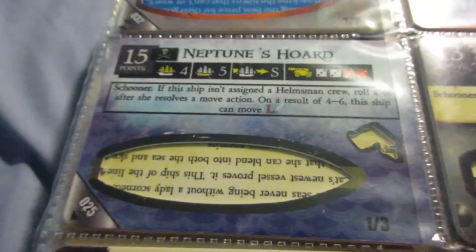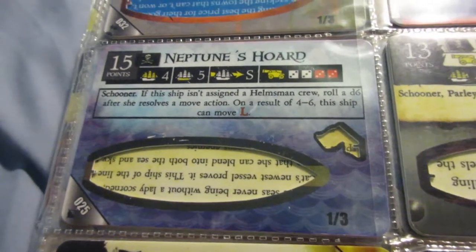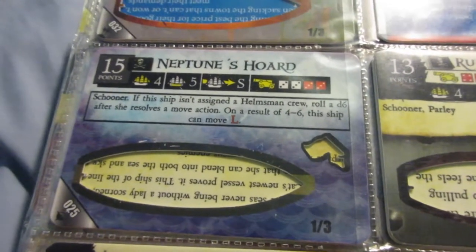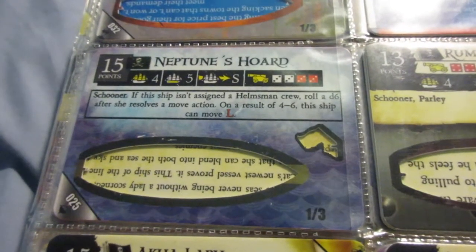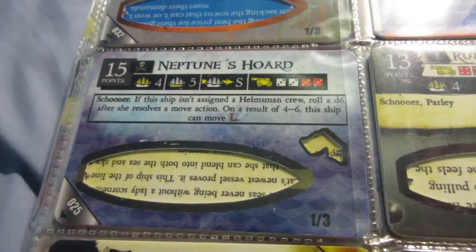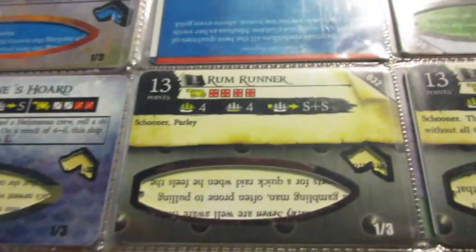This is the other Neptune's Horde — a great example of reverse power creep. The first Neptune's Horde is one of the best hybrids in the game, but the Ocean's Edge version totally wrecks this ship. It's terrible — super slow. One of the most annoying and worst abilities in the game: if you have a Helmsman you move SS with no potential for more, and if you don't have a Helmsman you're moving only S 50% of the time, which is totally unacceptable. Then throw in the high point cost — this ship should probably cost 11 or 10 points. Absolutely wrecked.